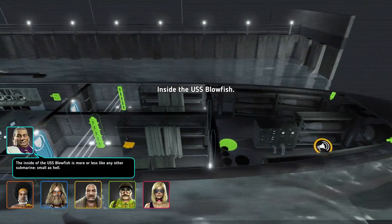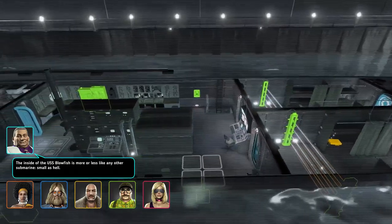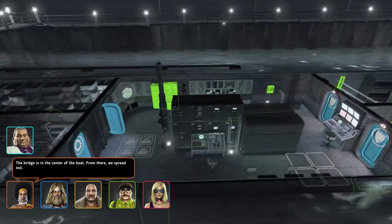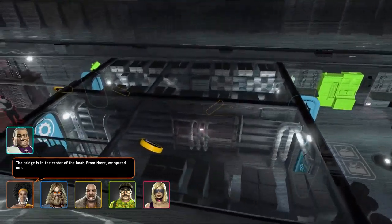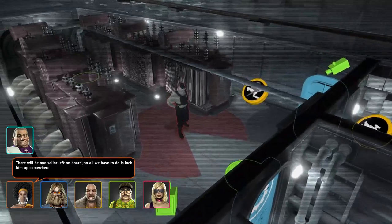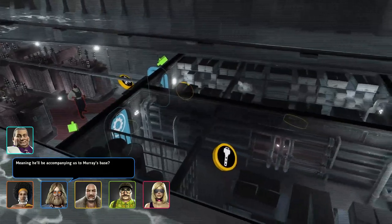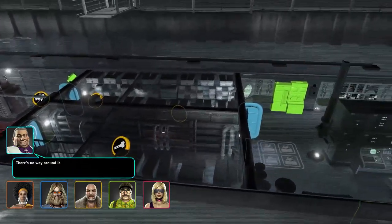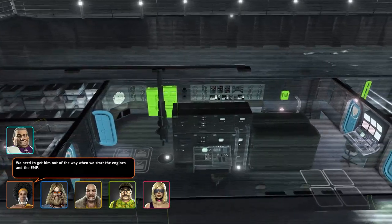The inside of the USS Blowfish is more or less like any other submarine — small as hell. The bridge is in the center of the boat; from there we spread out. There will be one sailor left on board, so all we have to do is lock him up somewhere, meaning he'll be accompanying us to Murray's base. There's no way around it — we need to get him out of the way when we start the engines and the EMP.